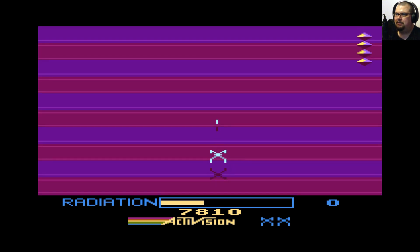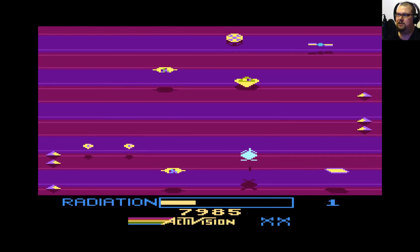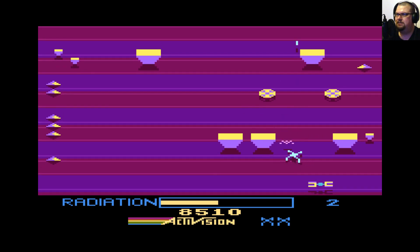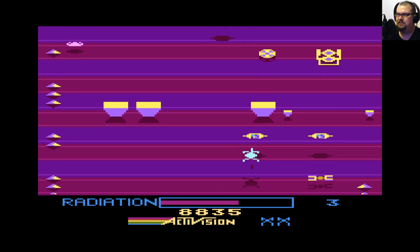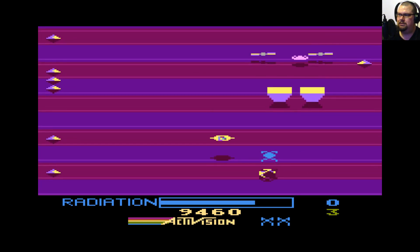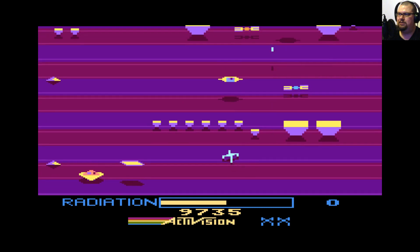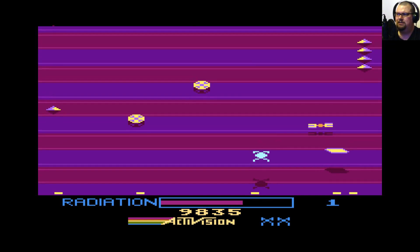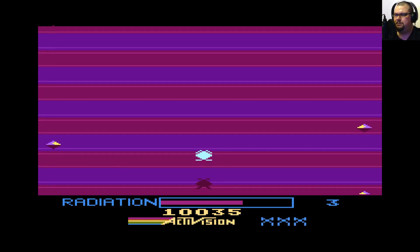Let's continue in this direction, grabbing some more space pizzas along the way because they are very much in demand at present. Get away from me, nasty aliens — I'm here to steal your treasures. I'm on fire now. Why have I gone blue? Are you temporarily invincible after you deliver something? It looks like you might be. I seem to have stopped gathering radiation as well.